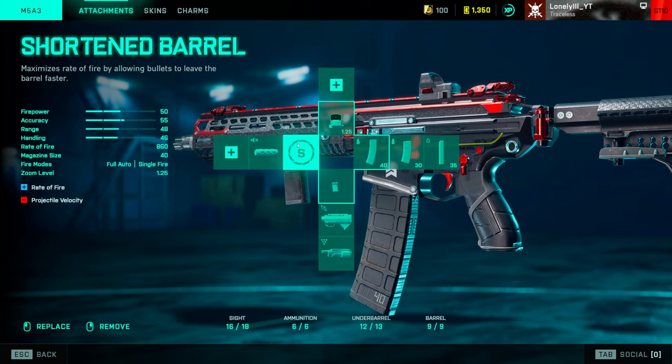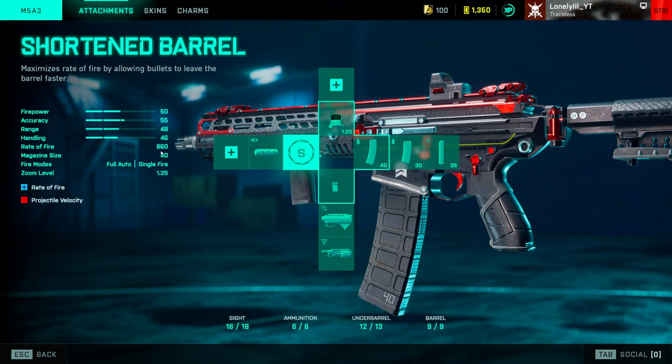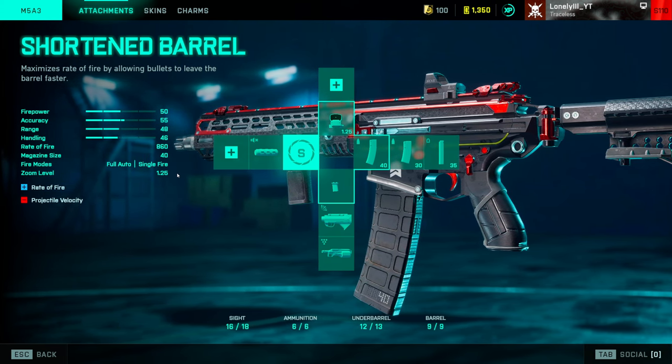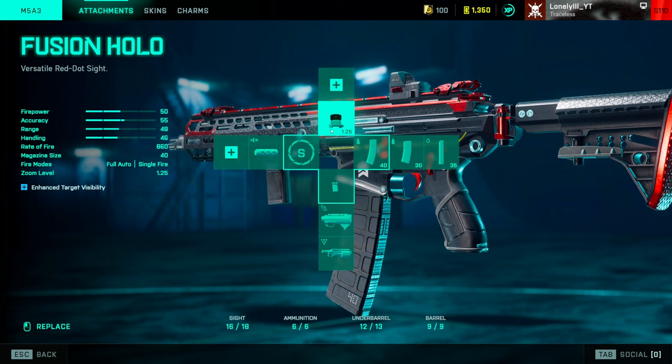For the barrel category, the shortened barrel is the most obvious attachment — it increases fire rate from 750 to 860. That's literally the only thing you can put there; everything else just makes your gun worse and not competitive. So go with the shortened barrel — it's the number one most important thing.